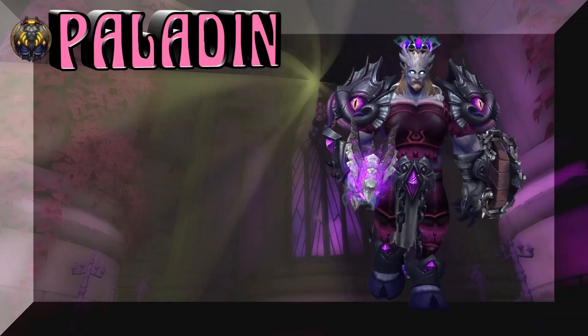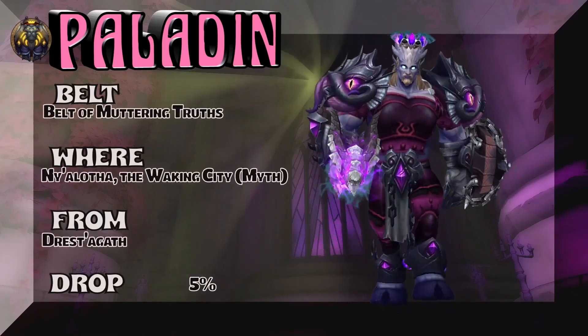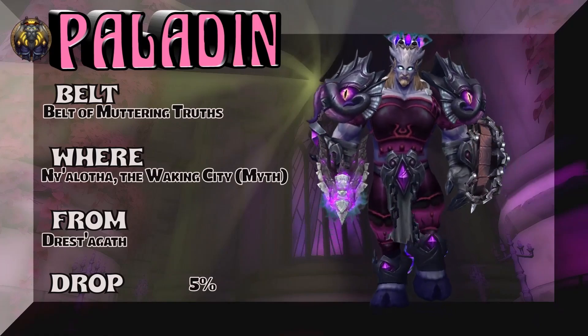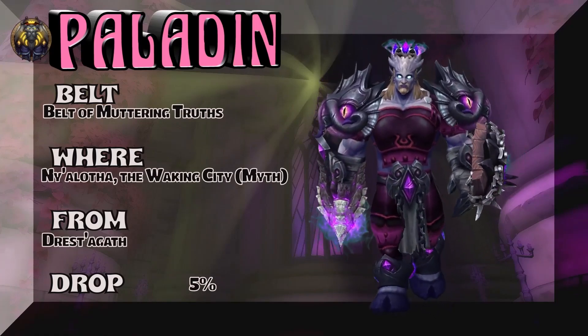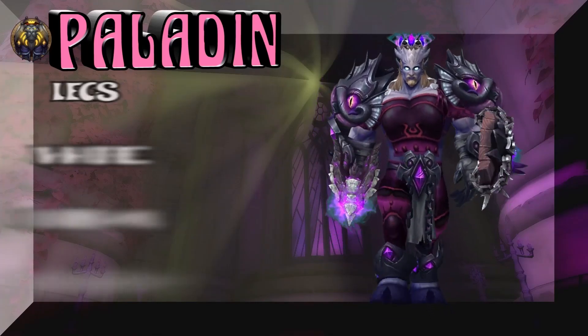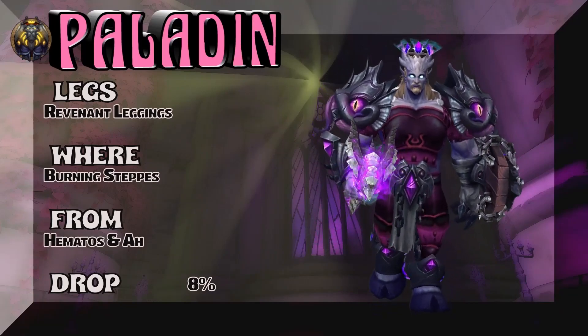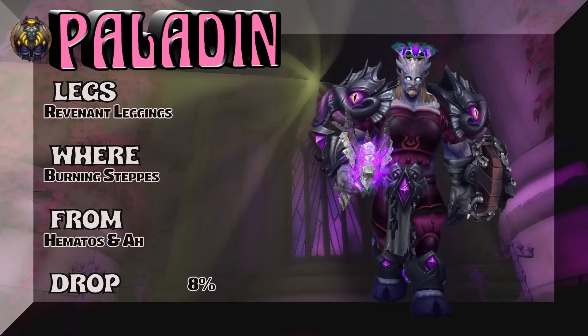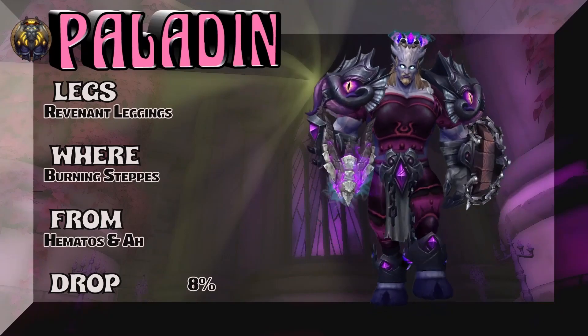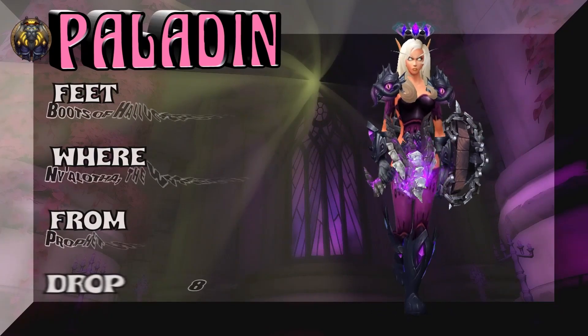The belt — Ny'alotha, the Waking City — 5% drop rate for the Belt of Muttering Truths. Keep in mind, Mythic is the version of the raid from BFA. Next up, the legs — part of the same drop set from Vanilla as the chest. Burning Steps is the place. Hematos is the rare — 8% on the drop rate. Might want to buy it on the auction house as well.